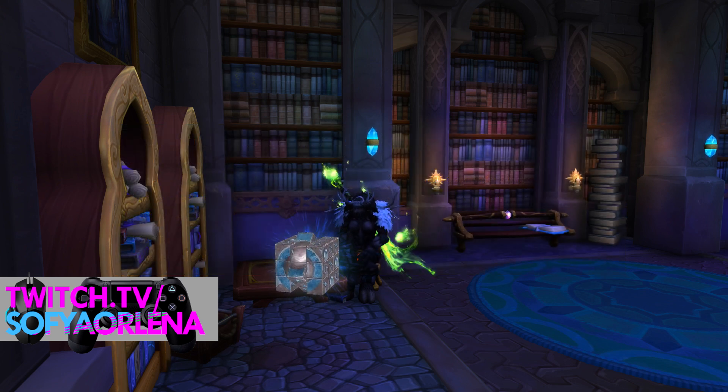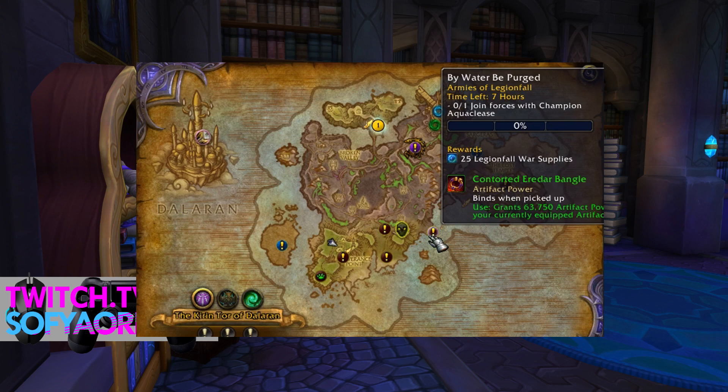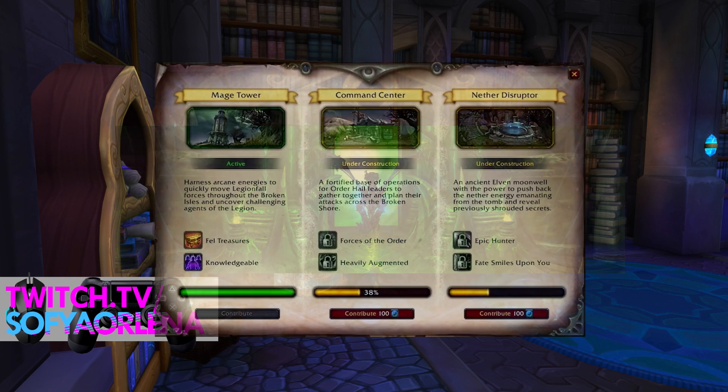First, world quests on the Broken Isles give us 75 reputation per quest. But it is nothing. Second, world quests in a raid give us 500 reputation per quest. Let's raid Tomb of Sargeras.